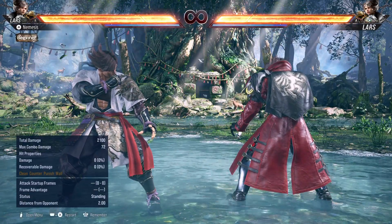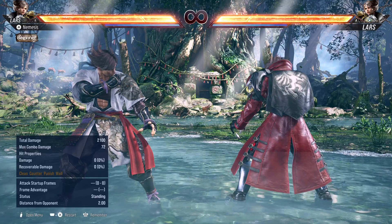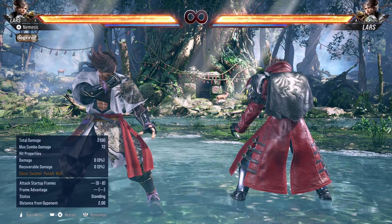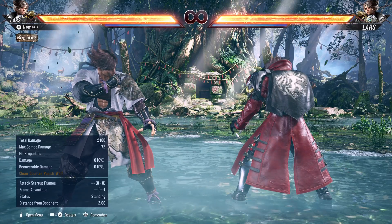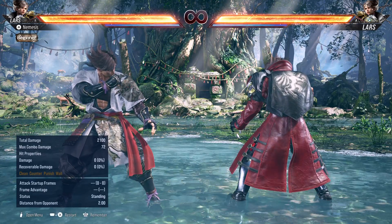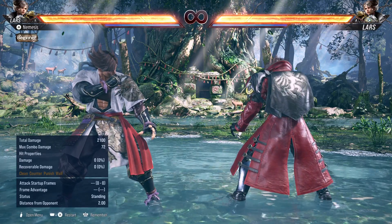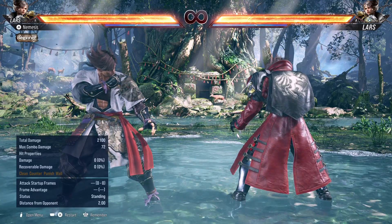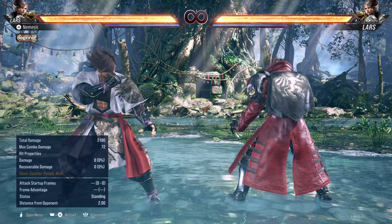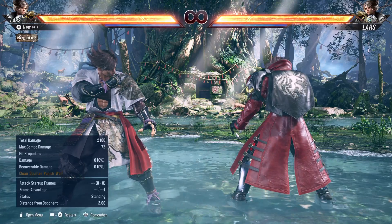That's Lars' overview in Tekken 8 — range, punishment, and heavy mix-ups via stance. This is a simple discussion to give you an idea of how the character works. I'll follow this up with a beginner guide for Lars covering the most important tools, then an intermediate guide. This is my main, I got you guys. Please consider subscribing, and let me know what you want to know in the comments. GG guys — may the frame data be ever in your favor.